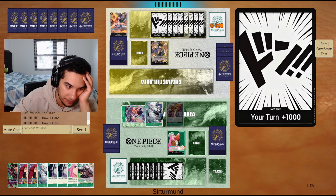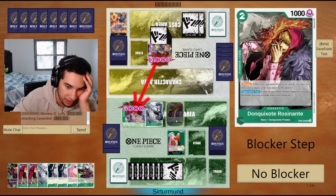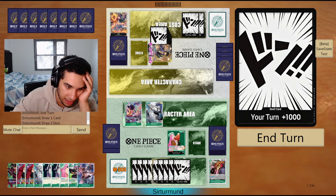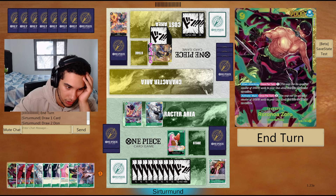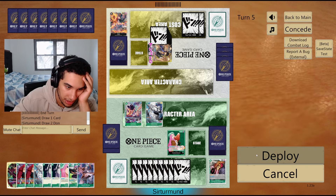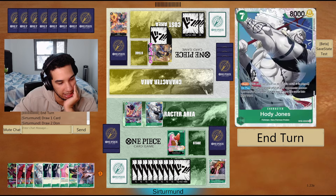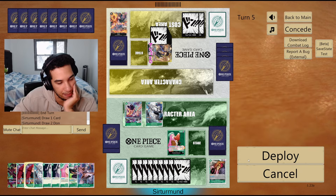That's a little bit scary — pointing still at 4 and letting them be able to just play this Kusan and just punish us. We'll block it. I guess we can also just go Zoro here. If the opponent has the Kusan here, the Zoro is not really doing anything just yet. The Kid might be better.